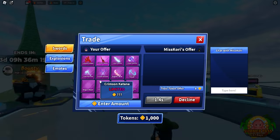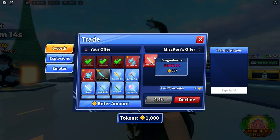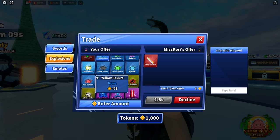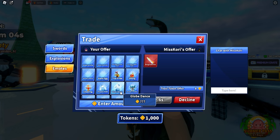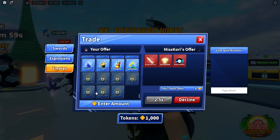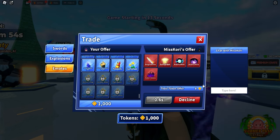You can add stuff into the trade and remove it as well. It shows on the top whatever you have added. They can be adding items like Dragon Bone too. There's a token value shown, and you can add explosions and everything — it all shows here, same with emotes like Bow and Globe. These are items that are not tradable — like Clap and the basics.